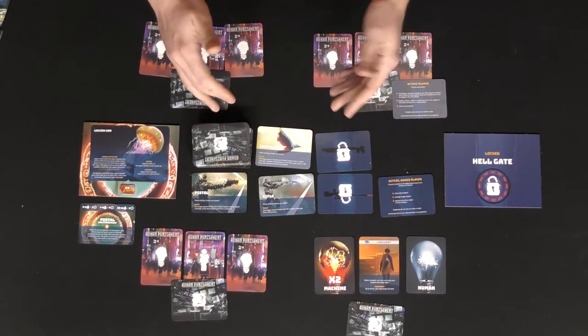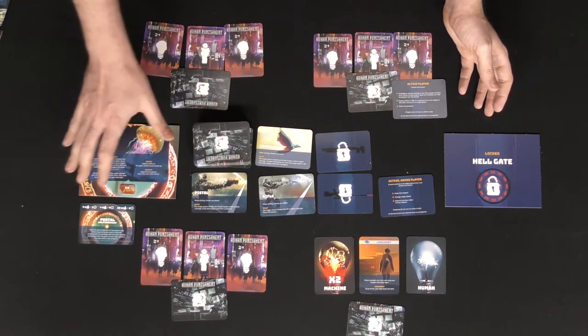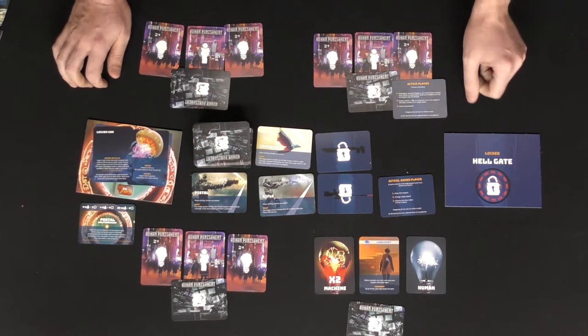Project Hellgate comes with a ton of new IDs and loyalties and unique different types of cards, as well as the Hellgate and of course all the Automaton bosses. Let's come up and talk about the game, and then I'll talk a little bit about The Beginning, whether we want to pick it up on Kickstarter or not.